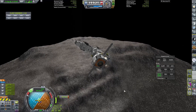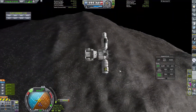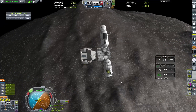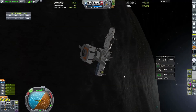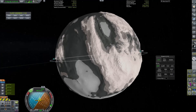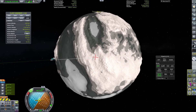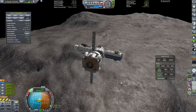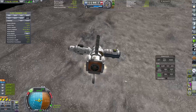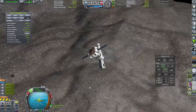Nuclear saltwater engines are a little bit further down the technology tree, but this base will be able to pretty much produce nuclear saltwater as well. All I need in addition to enriched uranium is ore, and I'm going to have to figure out a way of getting ore up to the space station. I've already done that because, as I said, I've got an incredibly large backlog of footage - the space station is all built and the new interplanetary ship is built as well.